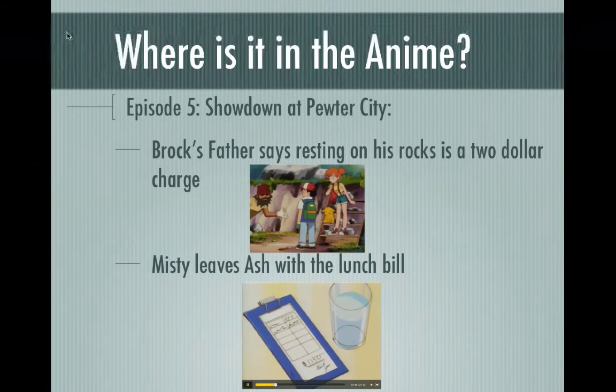But where do we see these in action? In episode 5 of the original season, Showdown at Pewter City, we see two different mentions of money. Brock's father, Flint, mentions that Ash has to pay $2 for resting on his rocks — you feel bad for Pikachu, who was just chilling out and cost Ash $2. And after a brief argument over Ash not needing Misty's help in Brock's gym, Ash is left with the lunch bill, which is $1,150. Obviously, this is in PokéDollars in both instances, so it's not really that much.